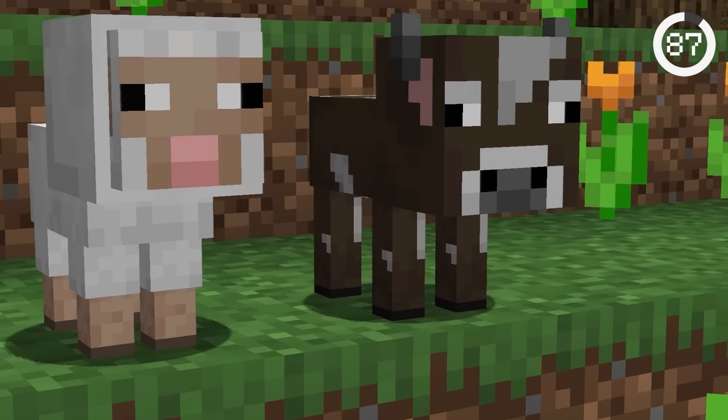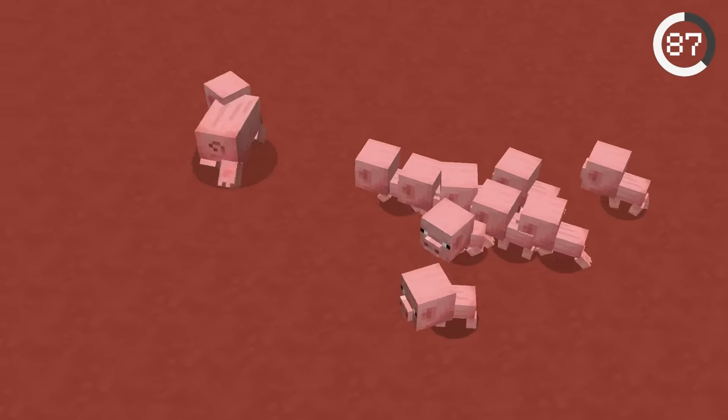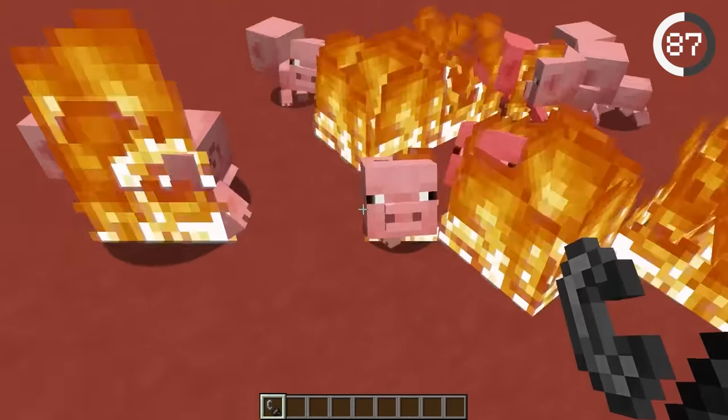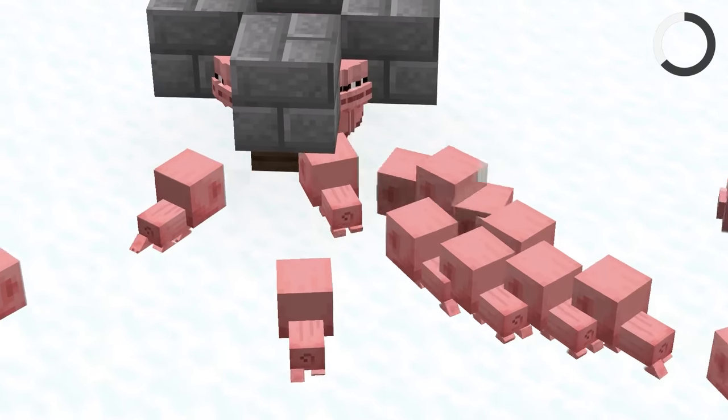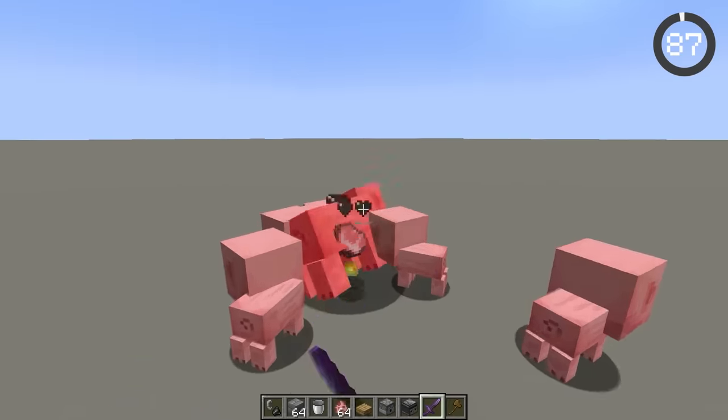Baby mobs are very attached to their parents and will constantly try to follow them. This machine makes it so the baby pig is constantly trying to go to its parents but gets pushed back. You have to be an evil villain to use this.